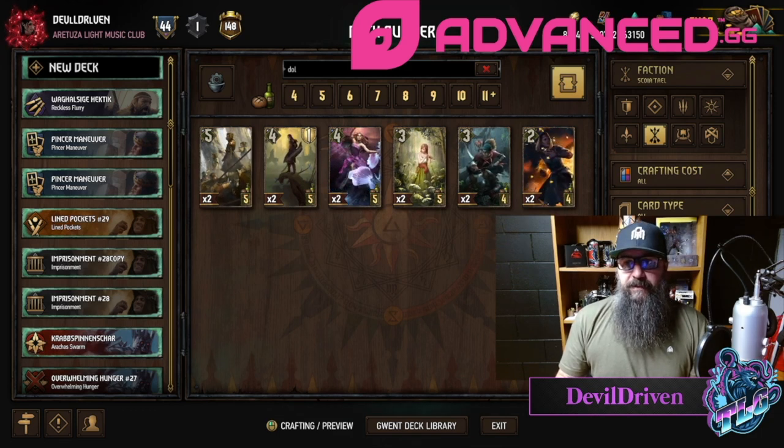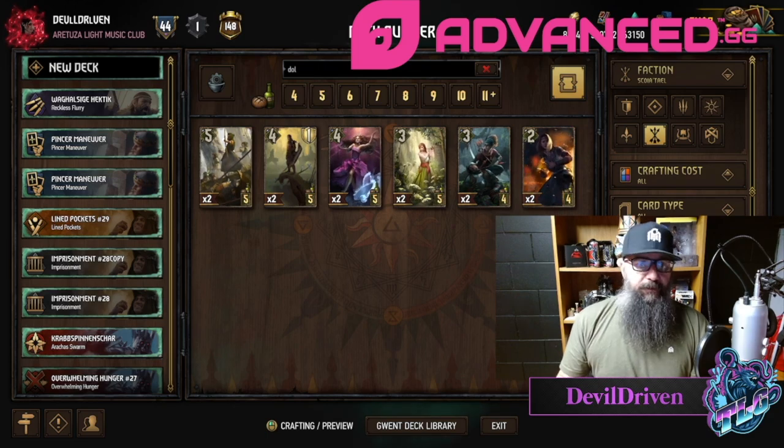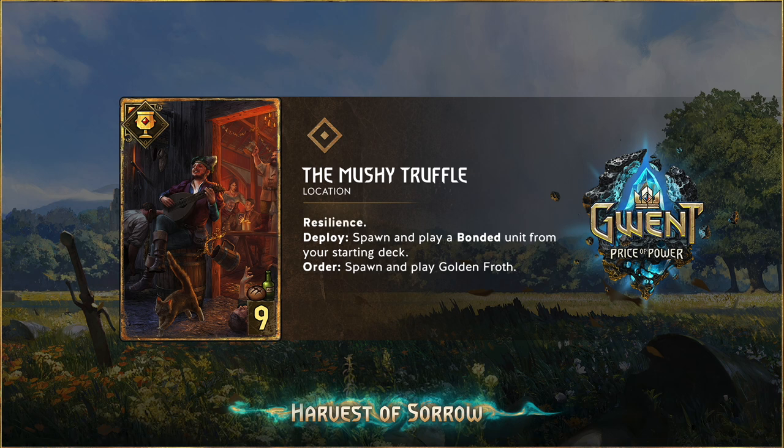The last one is a neutral location - the Mushy Truffle. This looks like it's going to be a fun premium, and I guess this is one of the guys on the dev team, which is always cool. I like to see them get their face put on a card - they deserve it for all the stuff they do for the game. It's nine provisions, so it is kind of expensive.